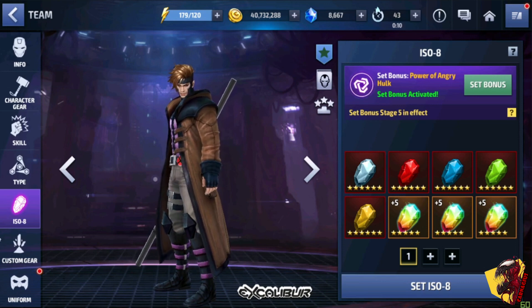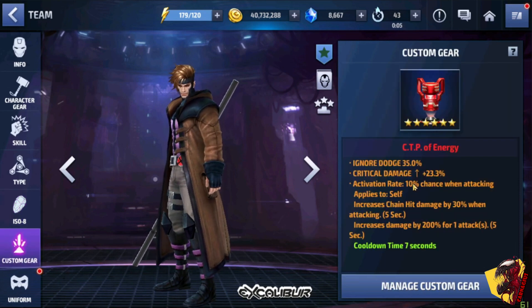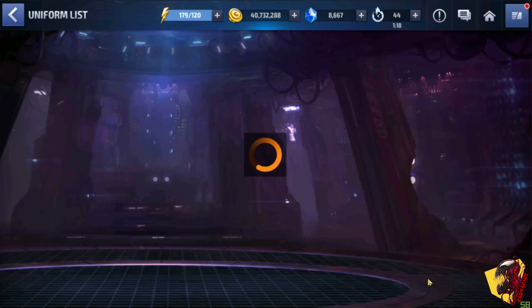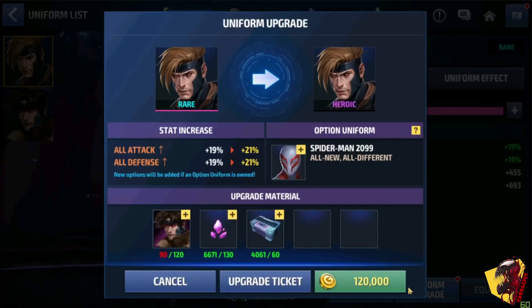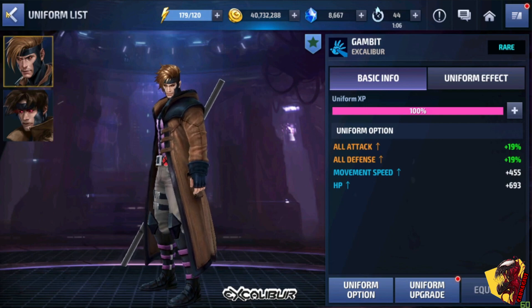Without that I don't use him that much, so I don't need to upgrade this to stage 12. Custom gear is CTP of Energy — this is the best CTP for Gambit, as it increases chain hit damage and synergizes with Odin. He is a proc-friendly character so you can proc easily. The uniform is that rare and I don't have enough bios to rank it up, so I'm keeping it that way.